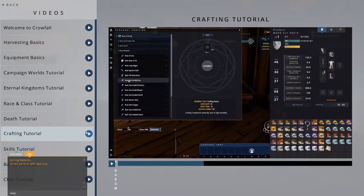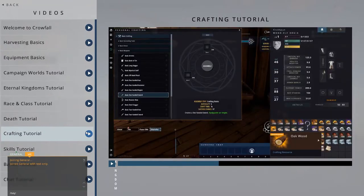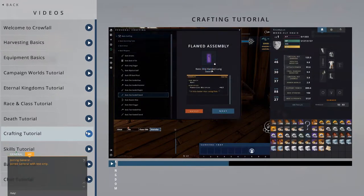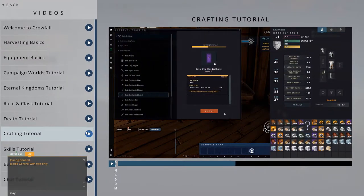So, for example, if you wanted to make a basic one-handed sword, you would simply need six stone and six wood. The specific types are up to you. Different types of resources will give items different stat modifiers. Take note that resources have color-coded backgrounds. These denote the resource's quality.